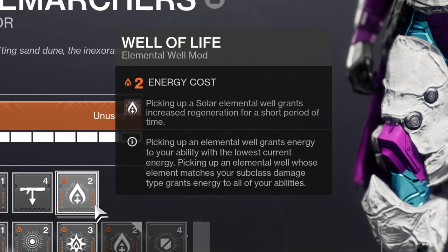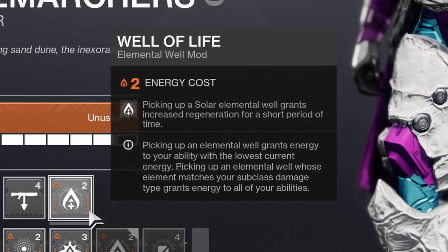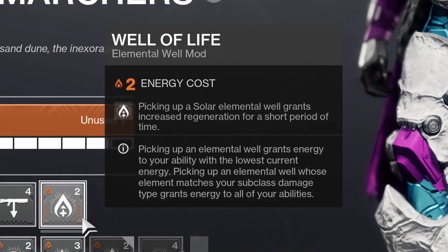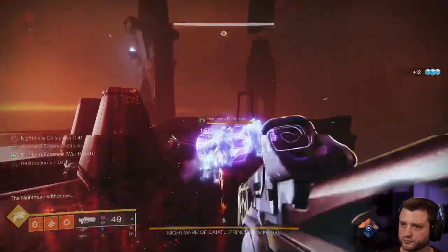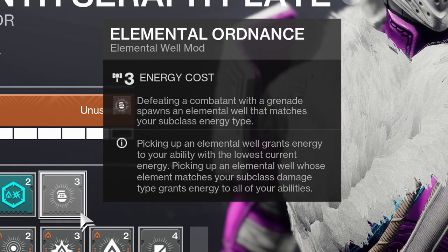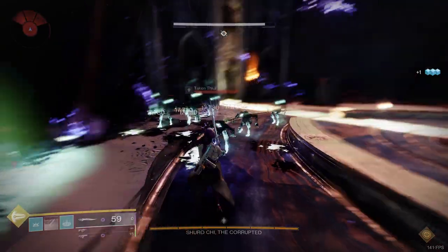Well of Life is a solar elemental well mod that gives 10 seconds of constant healing while active, and it doesn't get interrupted when taking damage. It's basically a mini restoration effect. It procs on picking up a solar elemental well, which on solar subclasses is really easy to do from the neutral generation mods on melee, grenade, solar weapon, and super kills.